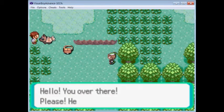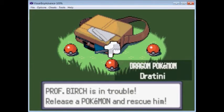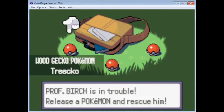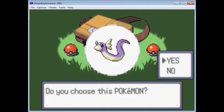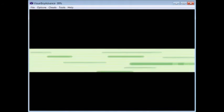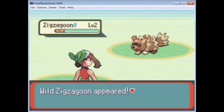It still looks like a Zigzagoon. We have a Dratini, a Zorua, and a Treecko — of course I'm gonna go with the Dratini! Oh my gosh, wow. That's a Dragon-type! That's our Dragon-type off the list — we're done with that.